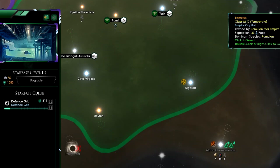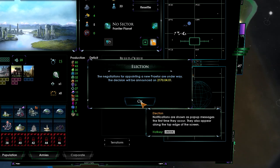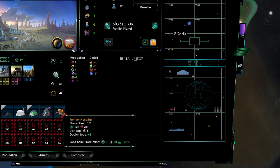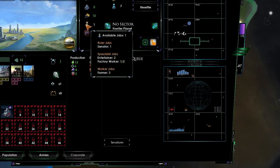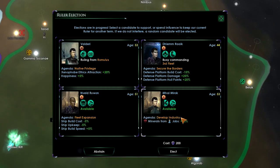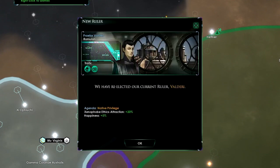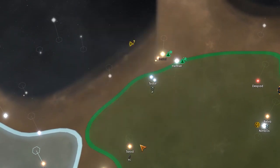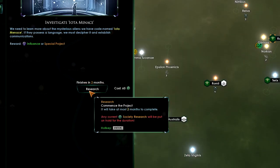How are we doing on our planets? Let's upgrade there. Negotiations for appointing a new praetor are underway. I'm not going to take part in this — we've re-elected our current ruler.